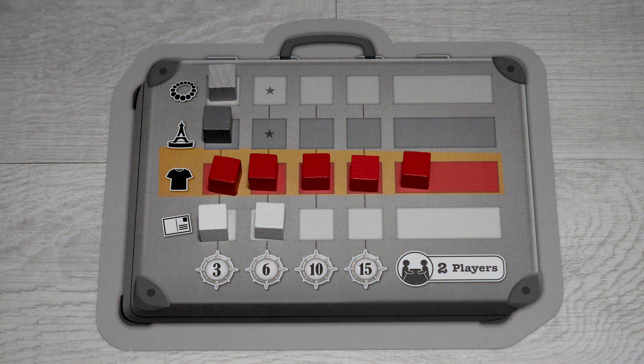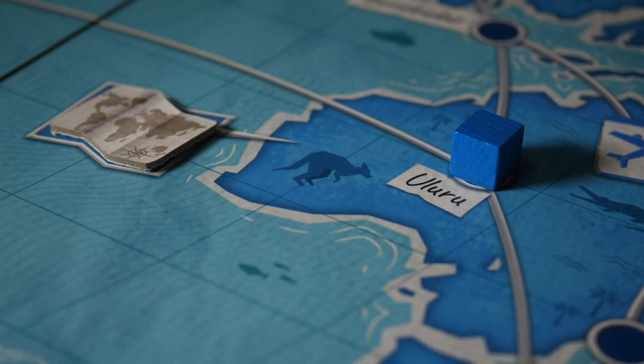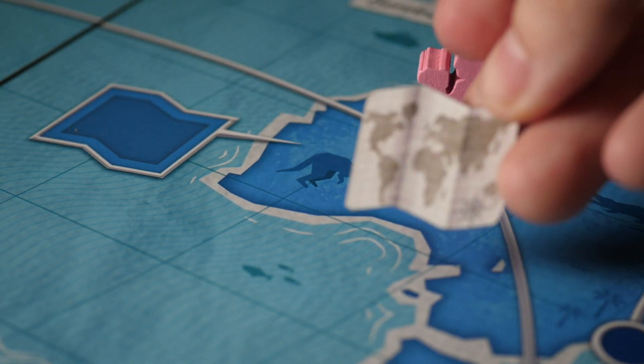If you have the most souvenirs of a type, you can collect the souvenir tile for that color souvenir. But remember, if someone else collects more than you, they can always take that tile away from you. If you collect the last souvenir in a region, you'll also get the region bonus token, which has bonus points that you'll count at the end of the game.